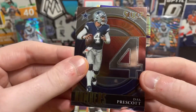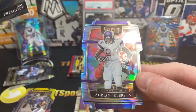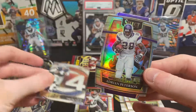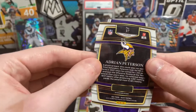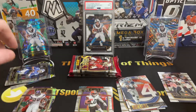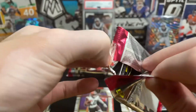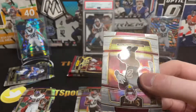We got an insert — number four, Dak. And Adrian Peterson is our silver die cut; we get one of these per box. Not too bad, it's on the concourse. I don't know if all the die cuts are the same shape — in years past you got different ones. I did get a numbered Brady last year that was a different shape.